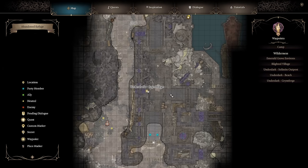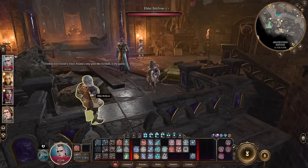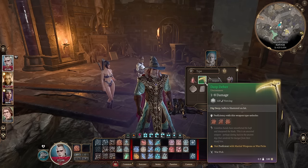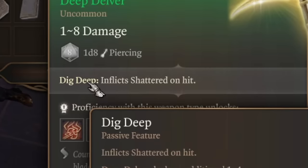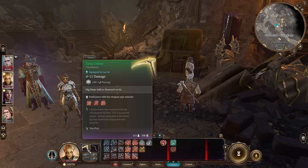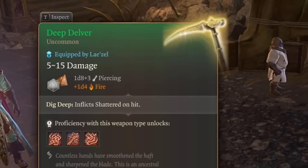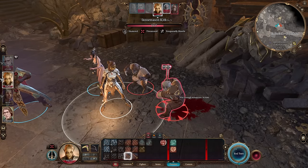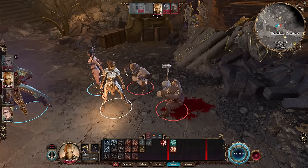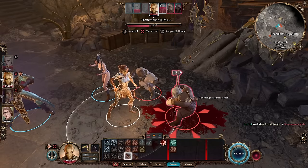The next weapon can be found in Underdark Grymforge. This quest can go in a lot of different directions, but Elder Britvar has a really nice pike on his back. It looks like a very ordinary pike so it's really easy to miss. But look at this extra action — Deep Delver — which inflicts Shattered on hit, and you deal an additional 1d4 piercing damage against Shattered targets. While it doesn't have more damage than the Everburn Blade, you can still dip this weapon into fire. As a one-handed weapon it will do really nice damage, and the Shattered condition is a pretty unique effect — only this pike has this feature in the game.